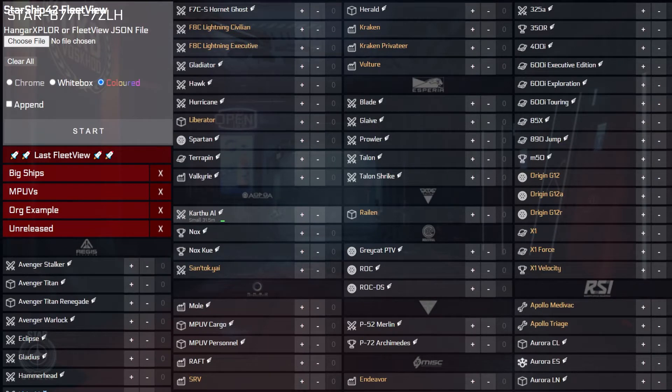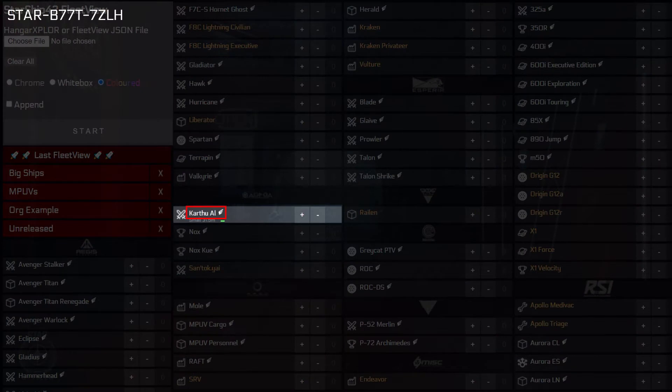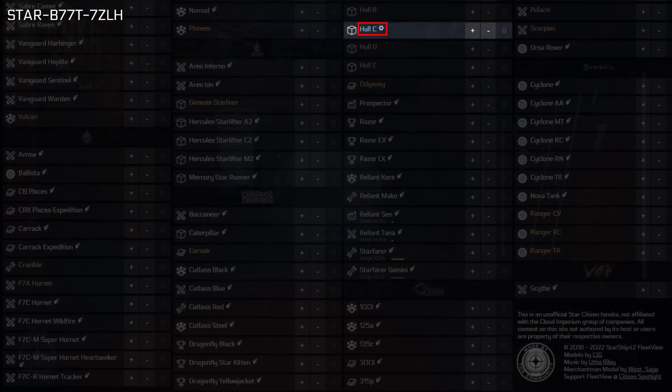Next, you will be able to see the flyable status of the ship. This is represented either by white text accompanied by a wing icon for ships currently flyable in-game, or with amber-colored text for ships that are currently unreleased. Blue text is used for ships that have been scheduled for development as a part of the Squadron 42 single-player game.